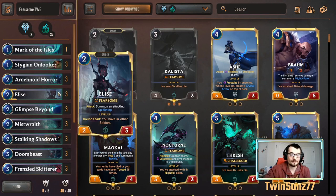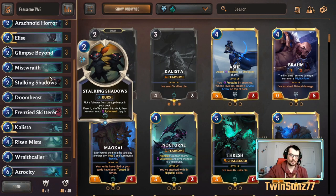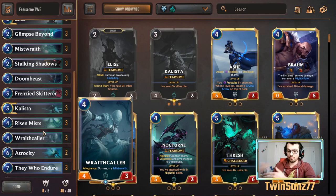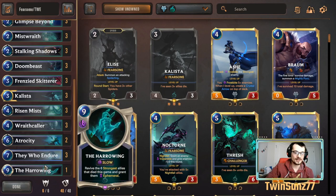For spells: one Mark of the Isles which is super important, three Stalking Shadows, three Glimpse Beyond because we need draw since our units are cheap and we want to draw quickly. Risen Mist is super solid — it's burst speed and gets you another Mist Wraith which buffs all the other Mist Wraiths. You can open attack or get a surprise block. We also have two Atrocity — kill an ally to deal damage equal to its power to anything, great for nexus finishing with They Who Endure.